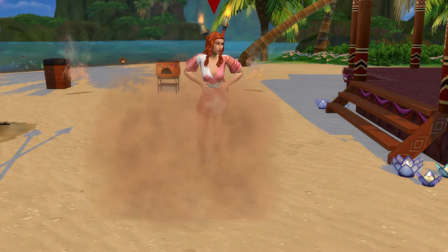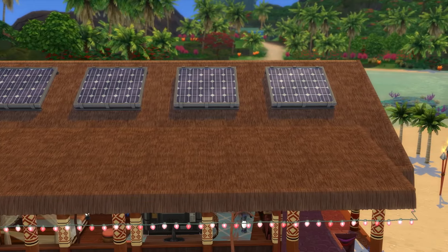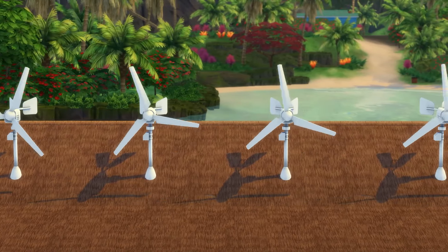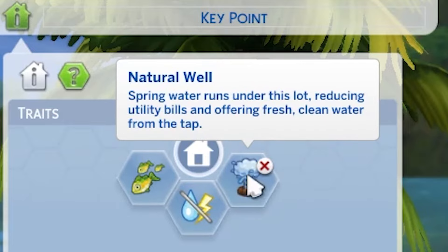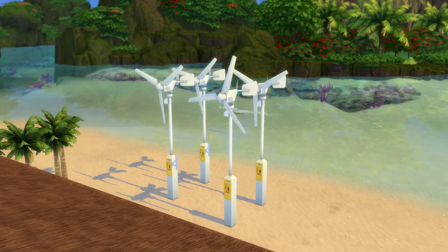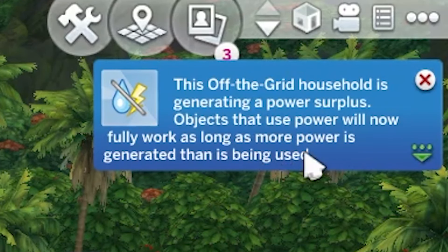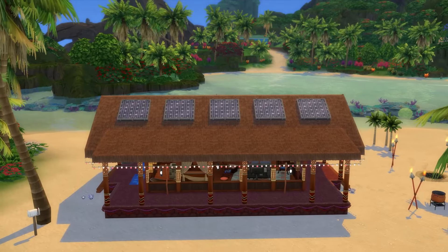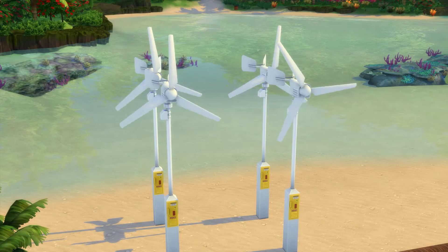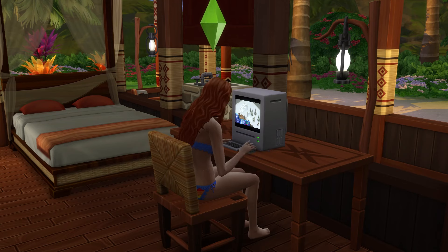Now we're going to move on to the crossover between off-the-grid living and the Eco Lifestyle game pack. Essentially, this pack gives you a range of additional ways to get a water surplus and opens up the option to have an electricity surplus too. Notably, the geothermal lot trait will see you gain power and enter a power surplus naturally. Similarly, the natural well lot trait will do the same for water. Eco Lifestyle also brings wind turbines and solar panels — having these on your lot will slowly generate power and enter an energy surplus, allowing electronics to be usable. You'll need quite a few to keep a house constantly running on electricity, but having a limited number keeps the off-the-grid gameplay style while giving you some flexibility with electronics, which is a nice balance.